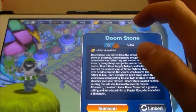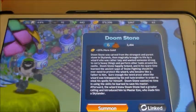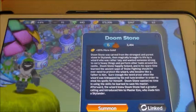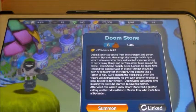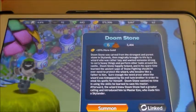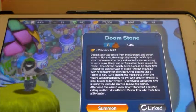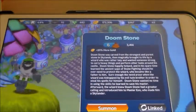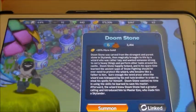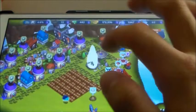Doomstone. He can use his belt as a weapon by slaying into bad guys, as well as use his shield to deflect projectiles. He has that club-sword thing — honestly it's hard to tell if it's a sword or a club — and he can make it bigger and slam it on the ground, which is pretty strong. That's Doomstone.